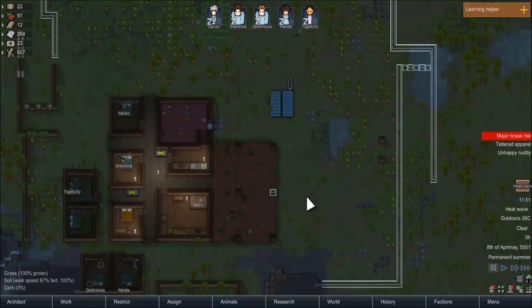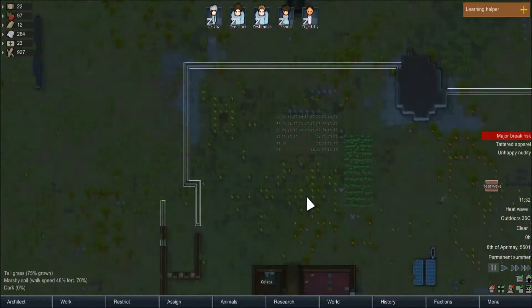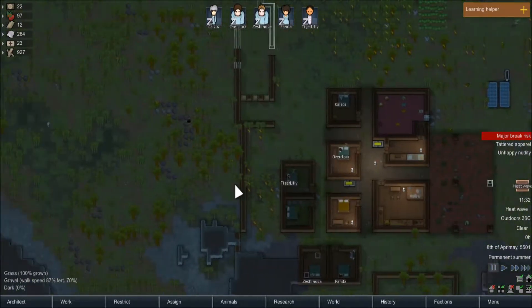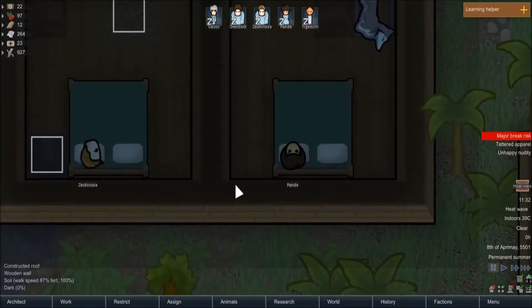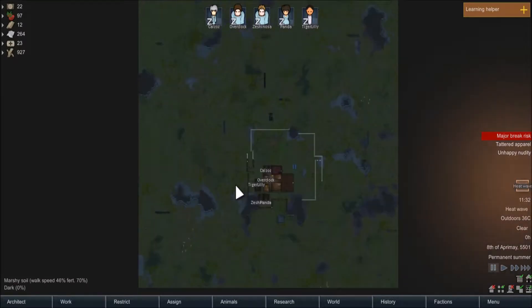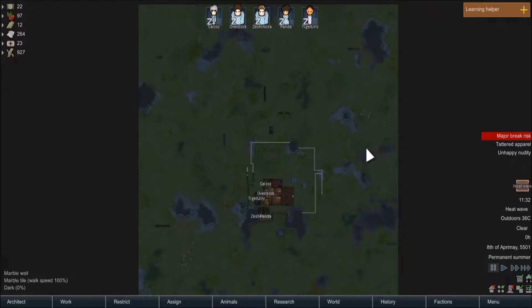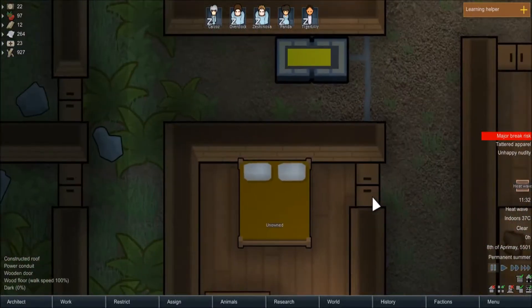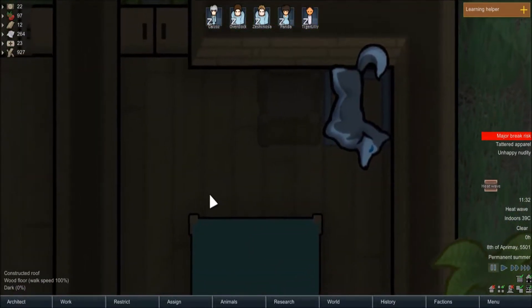I did start playing this with no mods. I slightly changed that between the last episode and this one. I installed just one mod — the camera one — so I can zoom in much closer and much further out. The reason for this is when we get raids and stuff coming in, I'll be able to zoom out and you'll be able to see them coming. I can zoom in really close and show you guys exactly what's going on.